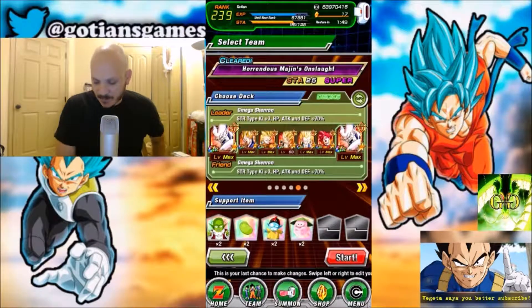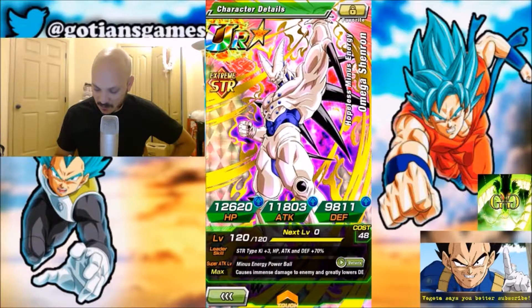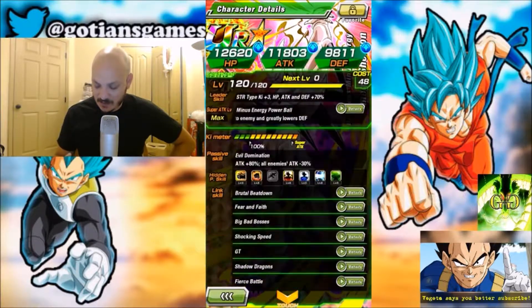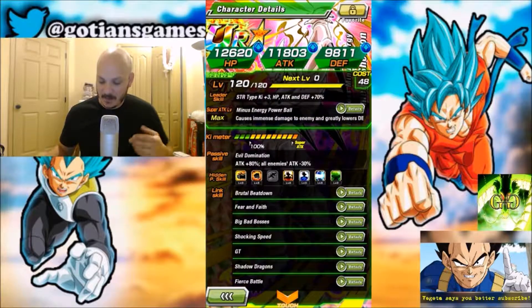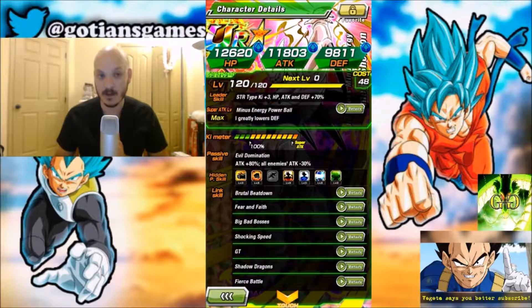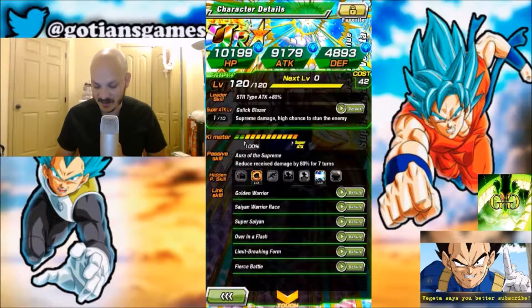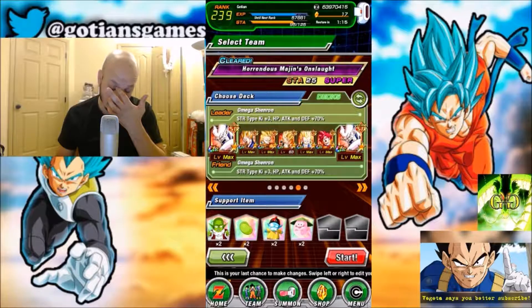This team is more of a tank kind of team. You got the double Omega Shenron leads — Omega Shenron is a massive tank. Look at the defense: 9,800. That's really good, plus a 30% attack buff. Double Omega leads are going to bump it up quite a bit. On top of that, I have my Super Saiyan 3 Vegeta, who is a tank — minus 80% damage for 7 turns.